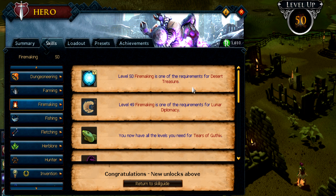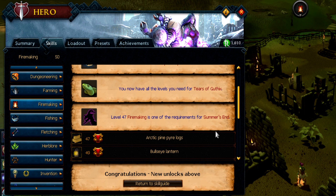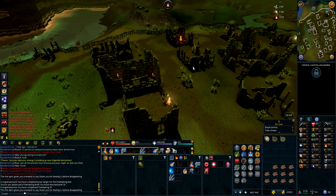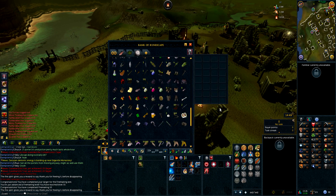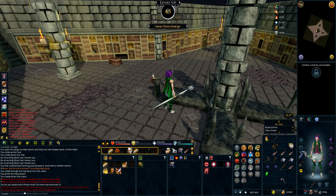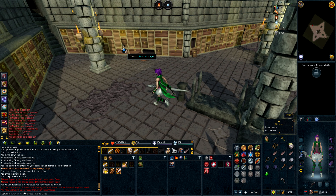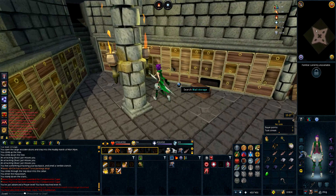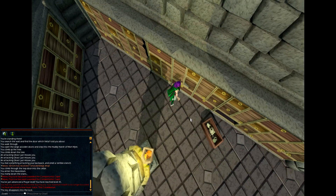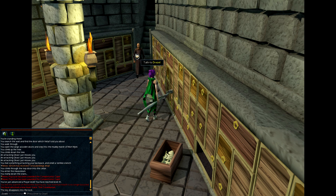So we can finally make ourselves — oh, what have we got? Tears of Guthix, Lunar Diplomacy, Summer's End. We can now make the Maple pyre log for the quest and continue on. We've got 45 Prayer doing this quest. We've got ourselves the ornate tomb key and obviously we've got to open this one to get ourselves the lovely Blood Talisman.